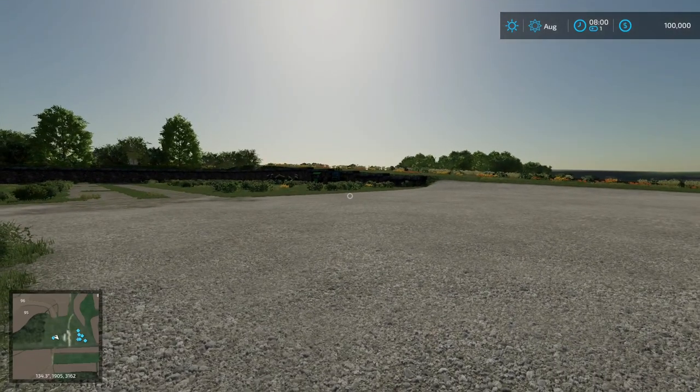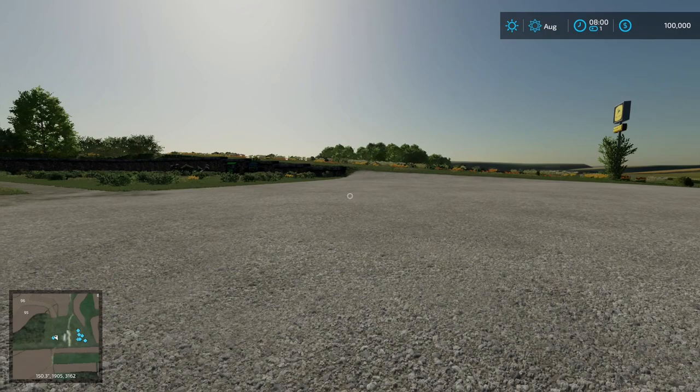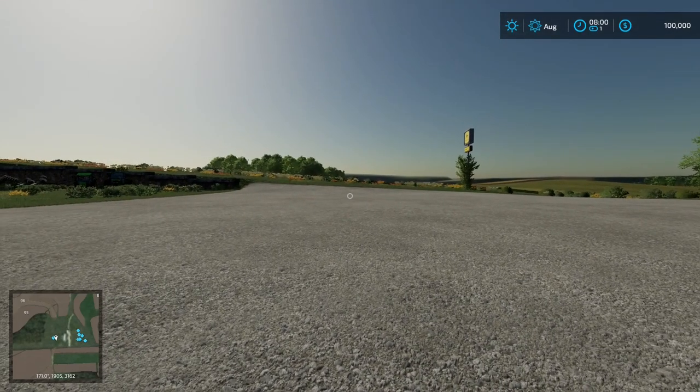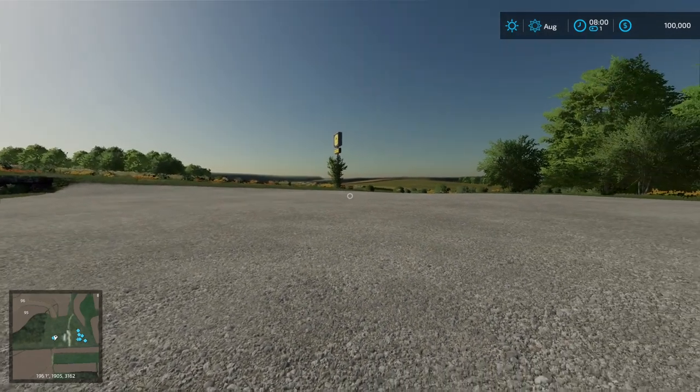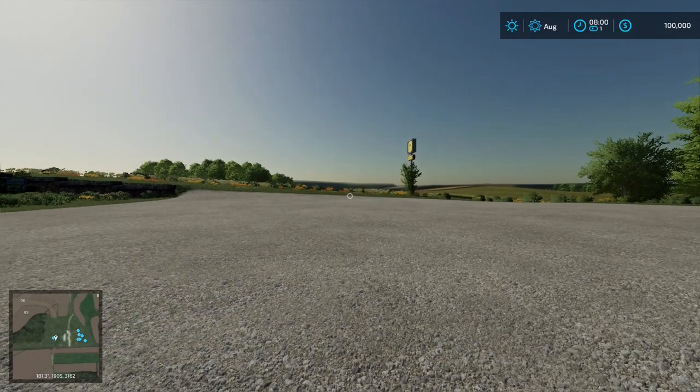Hi everyone, Mature Simmer here. Welcome to another map tour. Today I'm going to be taking a look at West B, Wisconsin, which is a 4x map that was released on February 26th.